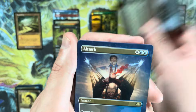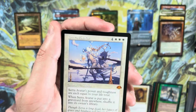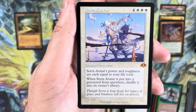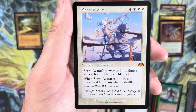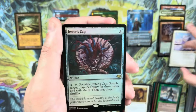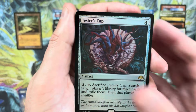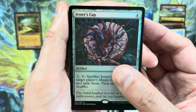More duplication — we have another Absorb. Serra Avatar — at some point I'm going to play with this card just to say I did. It is a mythic, a retro frame Serra Avatar, unfortunately not a very big hit as a mythic. That's our sixth mythic. Jester's Cap — a cool card. Jester's Cap used to be a really important, really expensive card back when Ice Age was a thing.